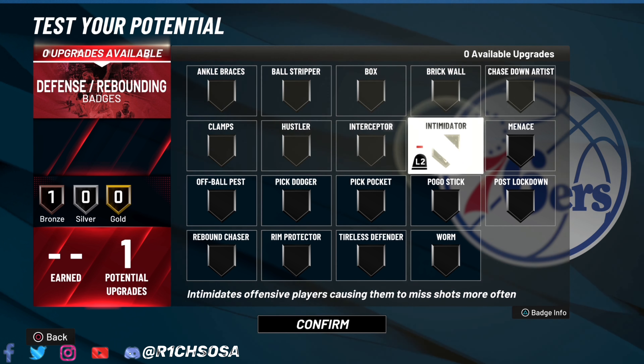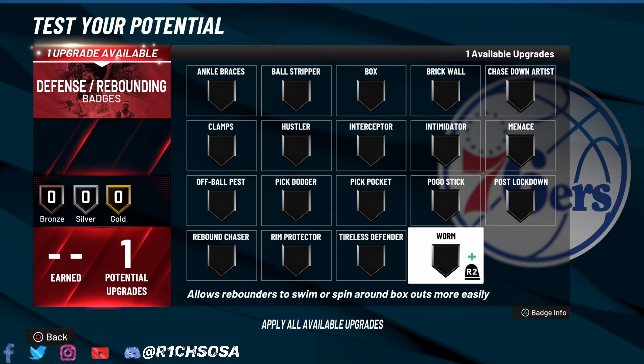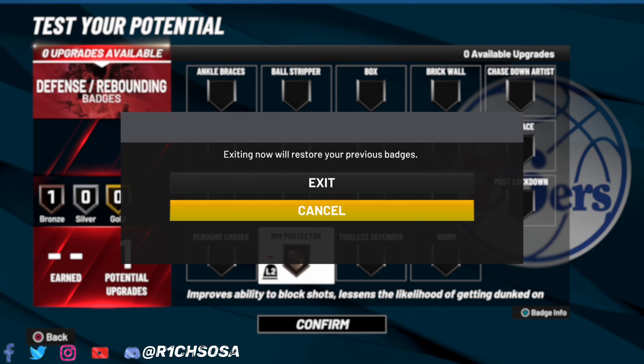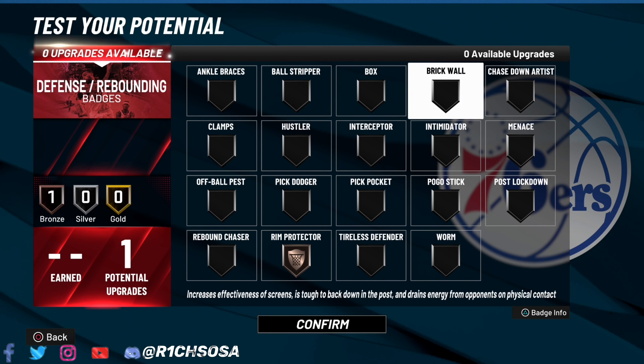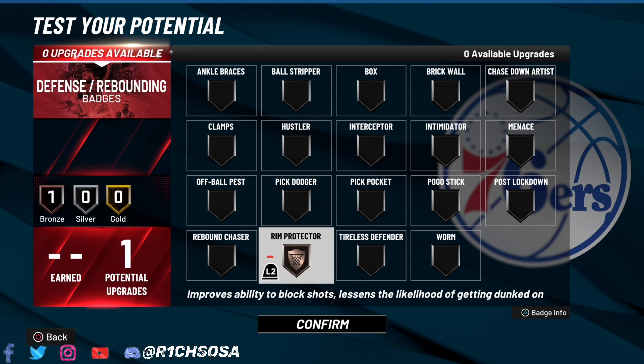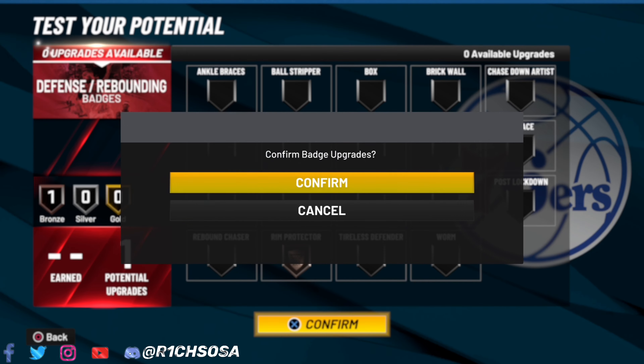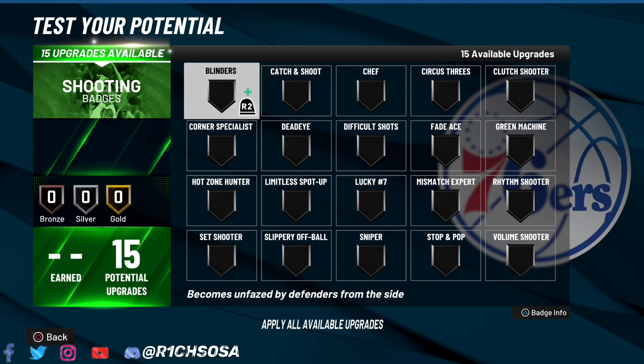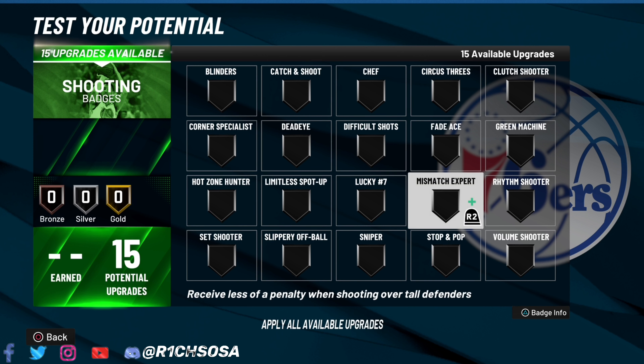We're going with one defensive badge, but if you completed each season you can get up to five badges on the defensive end. I would really consider Rim Protector over Intimidator and Clamps, because that means you'll be able to unlock certain snatch block animations — which in my opinion is going to be very toxic on this build.